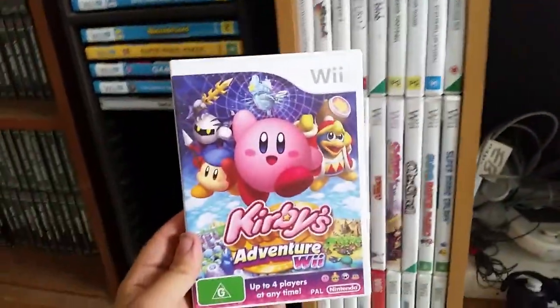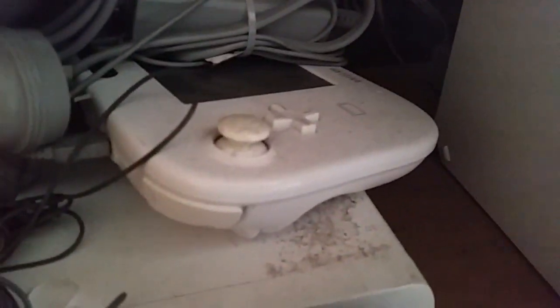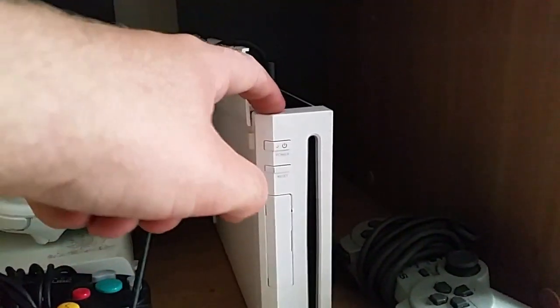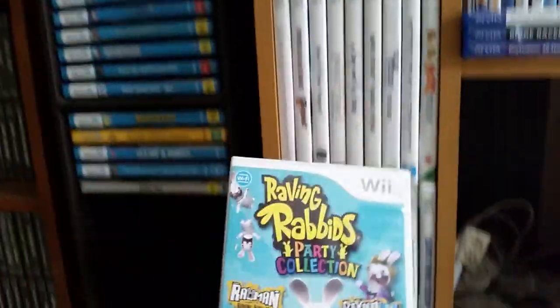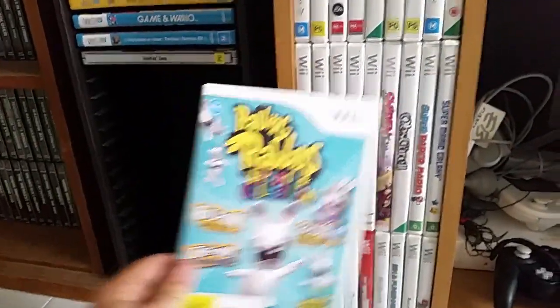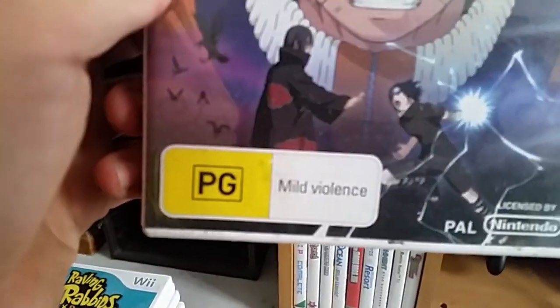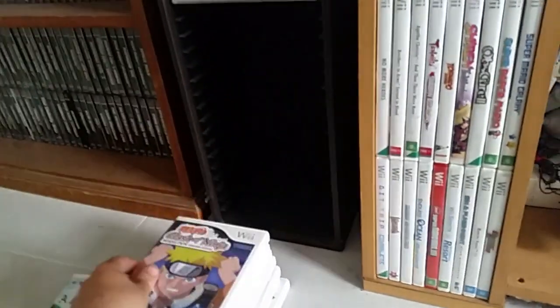Pokey Park 2: Wonders Beyond — haven't played it. Tron — haven't played it. All-Star Caliber Legends — I hear that one's really bad. Kirby's Adventure for the Wii — found it for three dollars, really good deal. My Wii is hacked so some of these later releases I just can't play. Raving Rabbids Party Collection has three games on it. Naruto: Clash of Ninja Revolution European version — the Naruto games are all pretty fun.